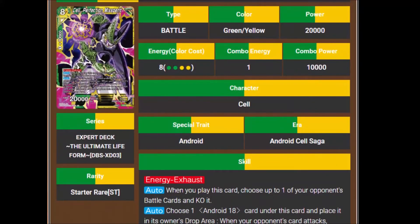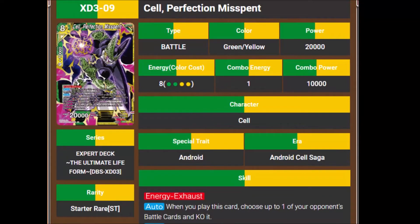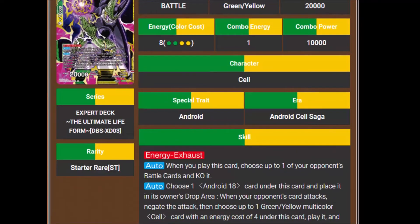Then we have Cell, Perfection Misspent — a really weird name. It's an 8 cost, 20,000 power, which is underwhelming for the power level. When you play this card, choose up to 1 of your opponent's battle cards and KO it. His auto says choose 1 Android 18 card under this card and place it in its owner's drop area. When the opponent's card attacks, negate the attack, then choose up to 1 green-yellow multicolor Cell card with energy cost of 4 under this card, play it, and send this card to drop. So you're basically recycling Cell over and over again to get his abilities.